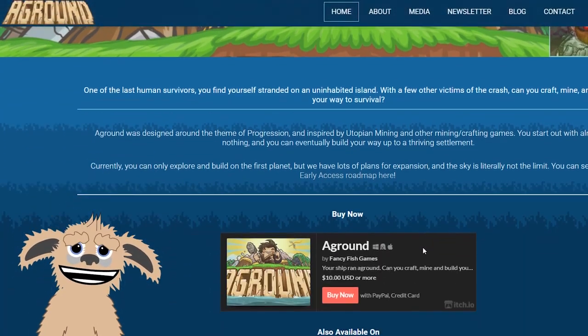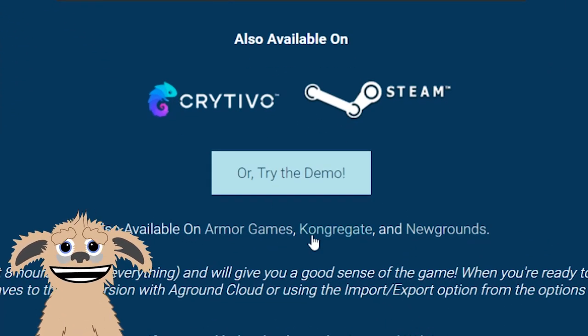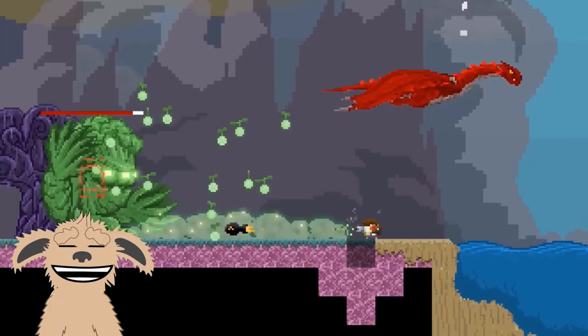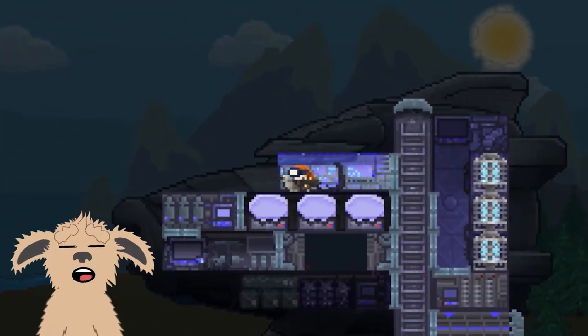Currently, Aground has a huge free demo that'll take you about eight hours to complete. If you choose to continue the game, you can buy the current version on Steam for just $10. And you can transfer your saved game from the demo right over to the new game and not lose any of your progress.